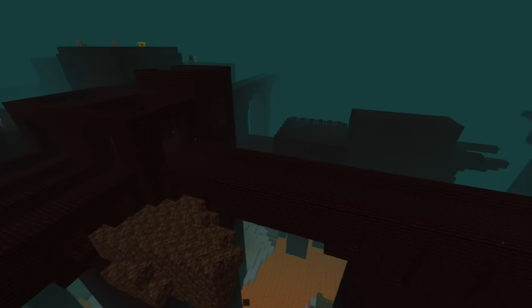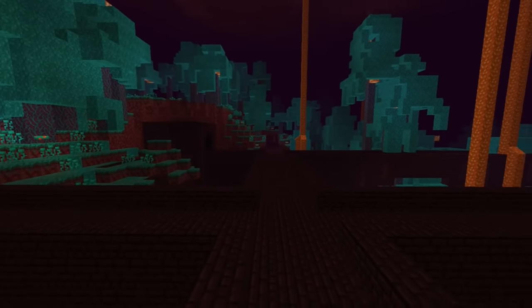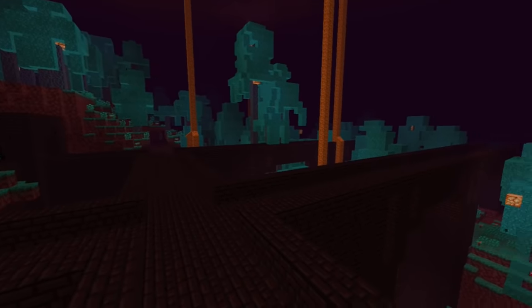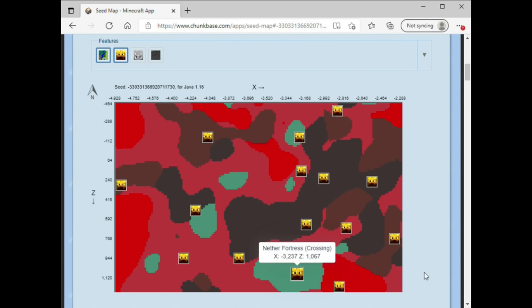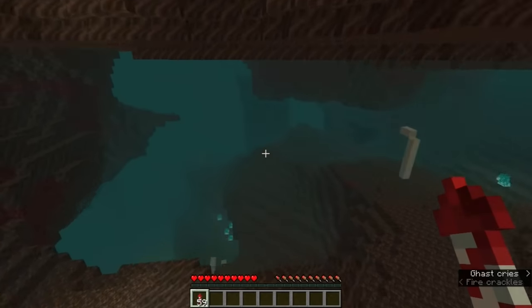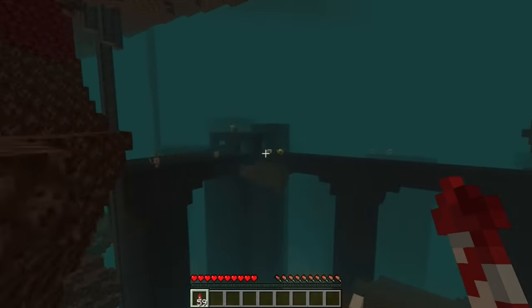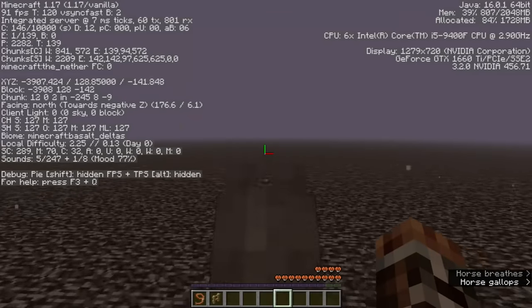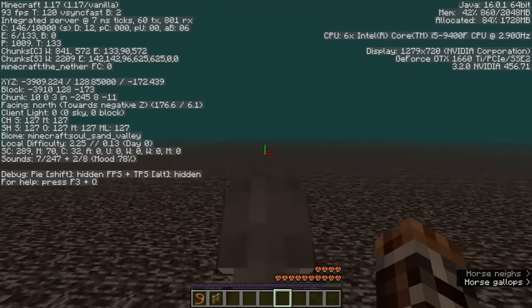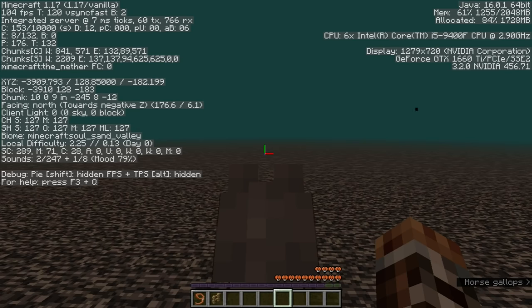Now let's talk about finding a good build site. You'll need a fortress in a soul sand valley or warped forest, at least 100 blocks away from any other biome. If you know your seed, you can use Chunkbase or another utility to find a fortress. If not, you'll have to explore. You can fly around with elytra, or travel by horse or elytra on the nether roof to scout for soul sand valleys and warped forests. Soul sand valleys are easy to spot from the nether roof because the sky turns dark teal when you enter one, and the biome name shows on the F3 debug screen.